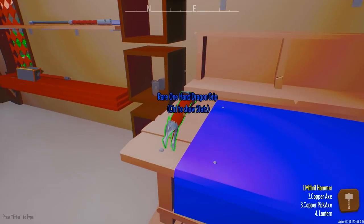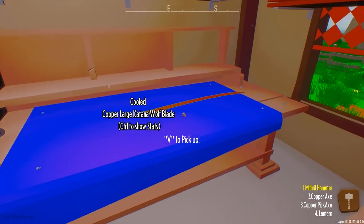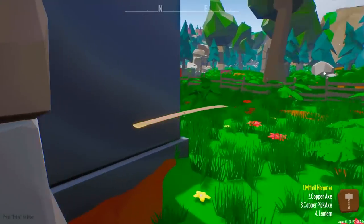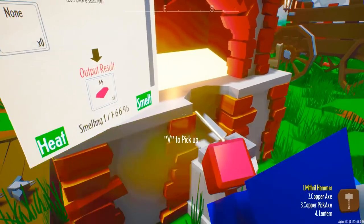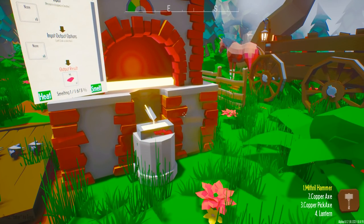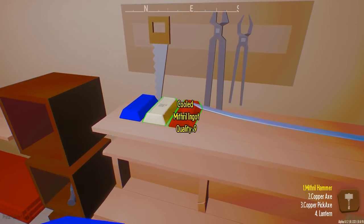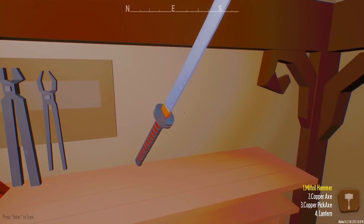Let's get this place cleaned up. Made of copper — gross. Help me move down that mithril. One in the shelf now. We have tin, mithril, adamantium — and I have an adelite katana that I built.